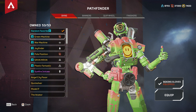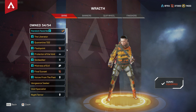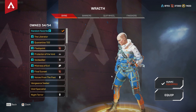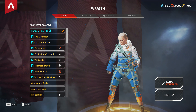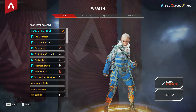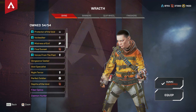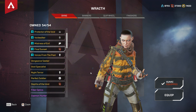Then we have Wraith — Wraith has four recolors of which I have three. Airship Assassin I don't have. The second one was Flashpoint, and I love this recolor — the colors make her look like such a badass character. Some people say Airship Assassin isn't that great despite being extremely rare. The colors on Flashpoint I really love. Then Final Sunset — another cool recolor with good choices of colors.